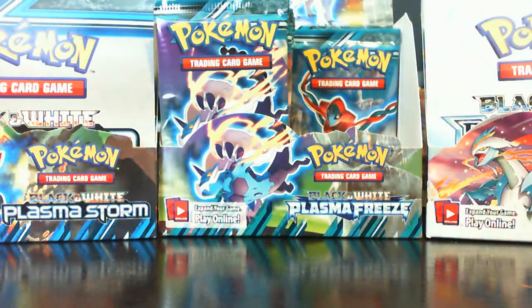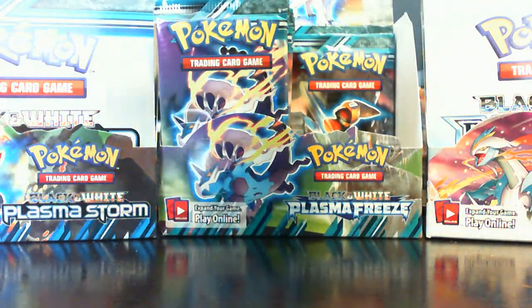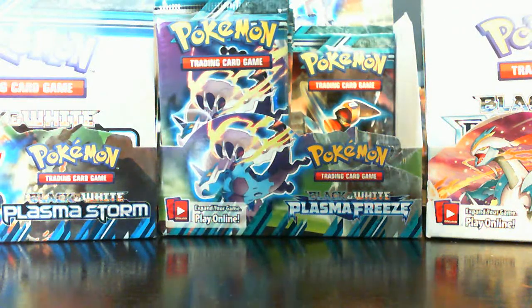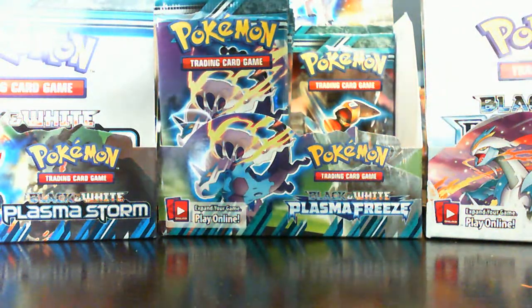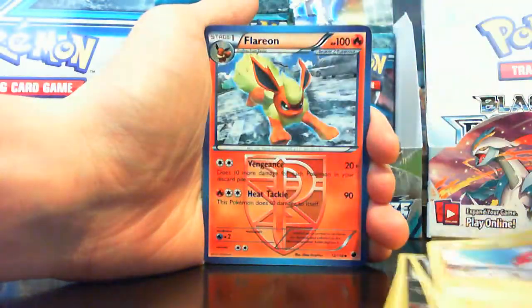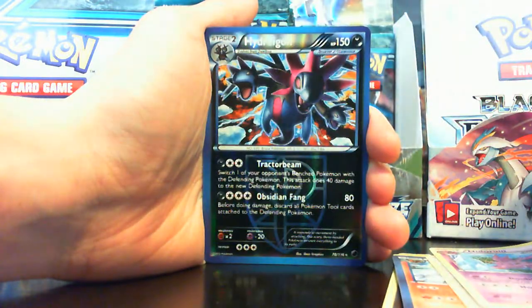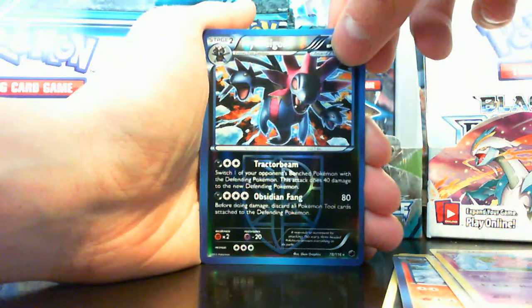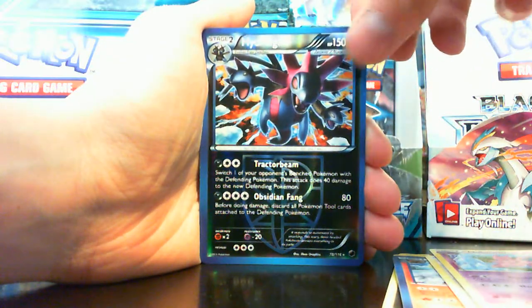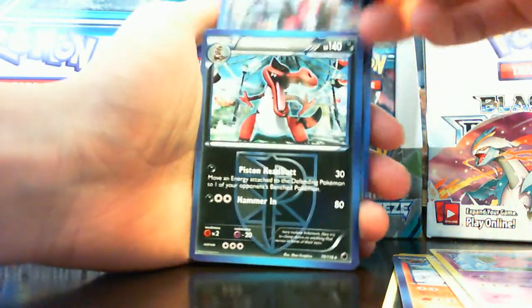Two more packs and then we're gonna end this part — I have no idea how long this has been but I open packs slowly. Chincho, Sandile, Sneasel, Litwick, Voltorb, Flareon, Mawile, Nidorino, Hydreigon reverse foil — which is pretty bad — and a Klinklang, my bad.